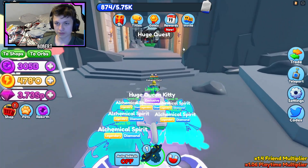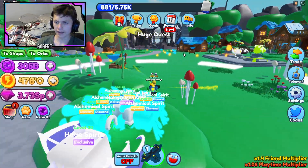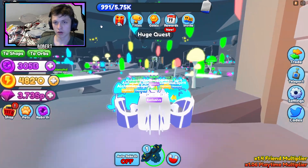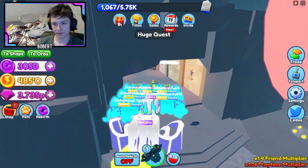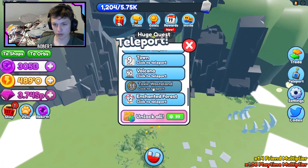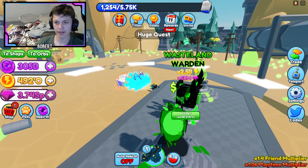There are two new worlds — as you can see, the first one is Toxic Wasteland. Let me make my way over there. I went the wrong way, so let me just teleport to it.